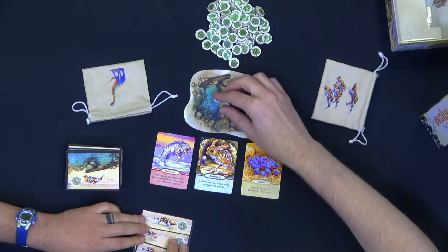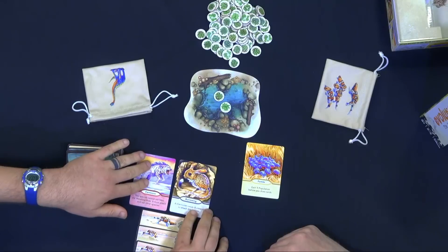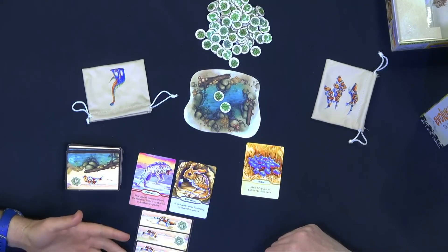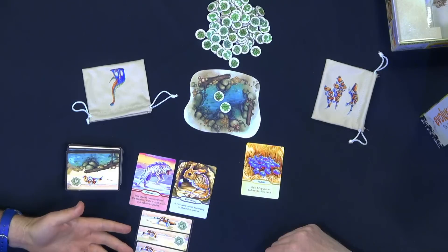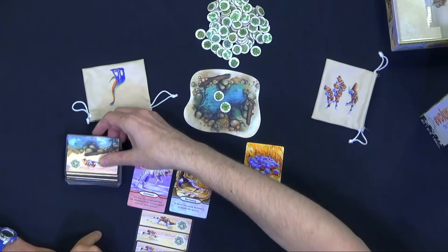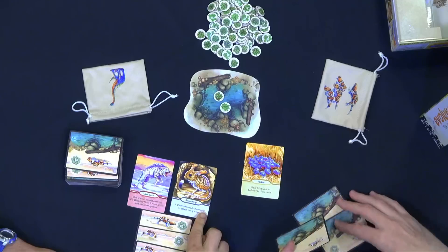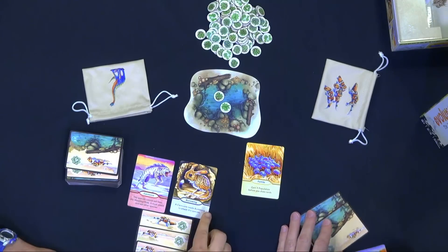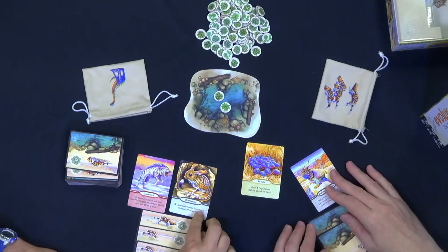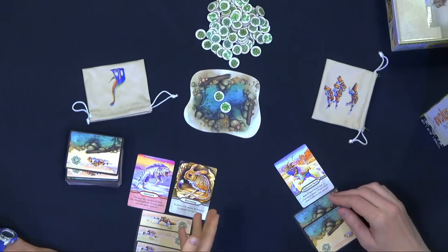That's right. At the start of each round you're only adding two food. A species can end up having traits in front of it that allows it to eat in different ways, or protect itself, or do other things as well. So now this species is a carnivore because it has a carnivore trait, and it also has a defensive trait called burrowing. Only a carnivore — only a species that's burrowed — only a carnivore that's burrowing can attack another burrowing critter.